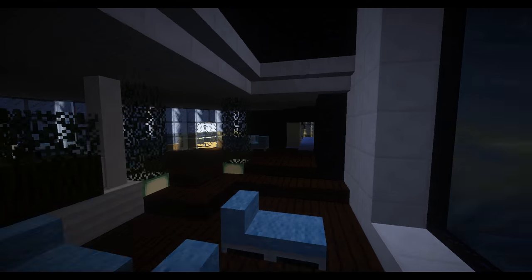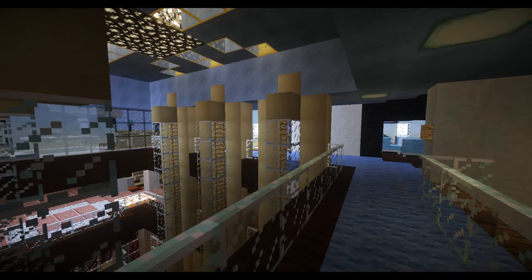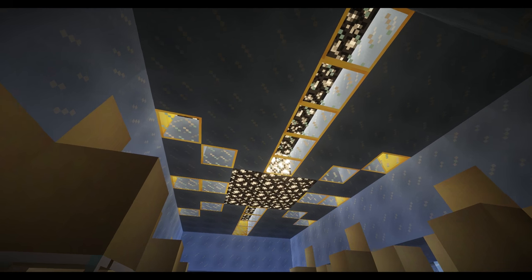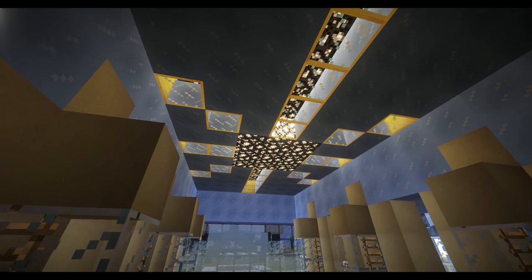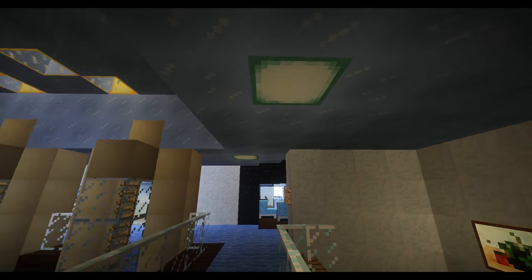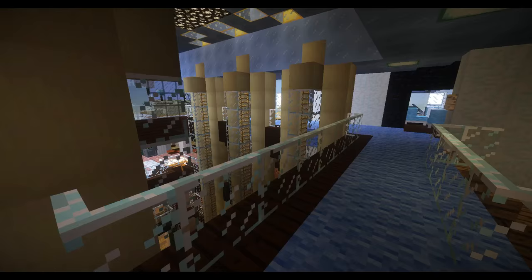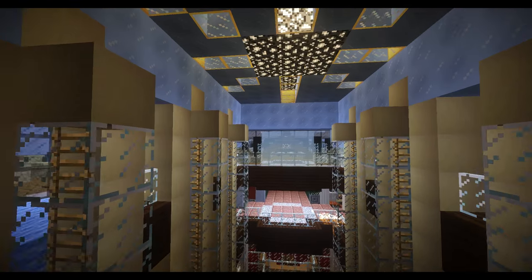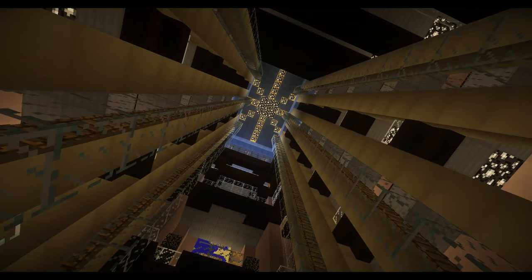Heading inside, there are some bigger changes. One thing is this skylight up here — before I had packed ice to kind of look like sky, but I went ahead and redid it and put this little sun mural on the roof, bringing the ice all the way over extending for the ceiling on this entire floor. Then I changed the walls to white, so it's kind of like being in a cloud on this floor — you've got the blue below, the blue above, the white, and then the sun right here. And you get to look up at that from the lower levels.